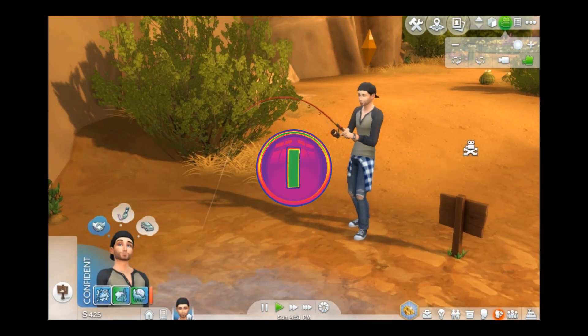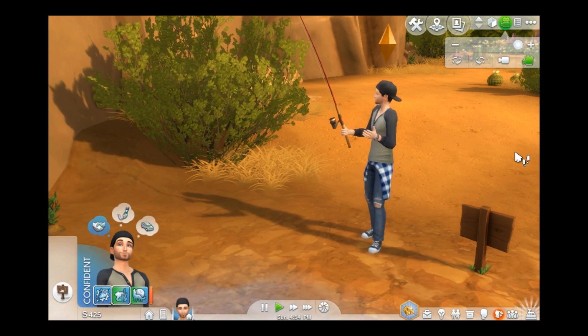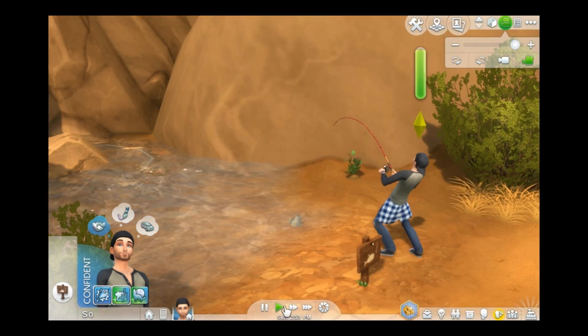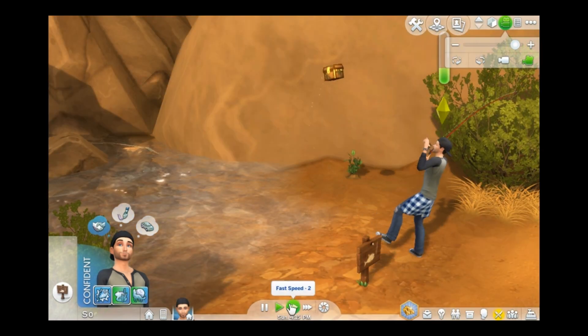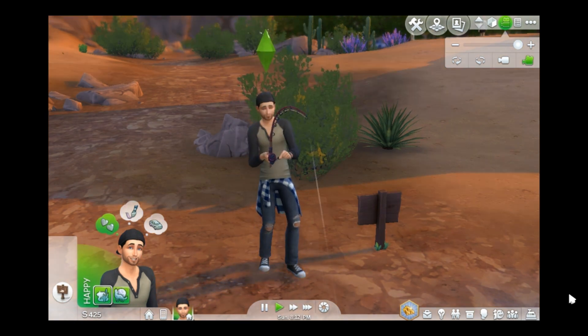Now rumor has it, the best place to fish for a cowberry is at the back of Oasis Spring Park in a little fishing hole that's kind of hidden in the bushes. This is where we started out. It was more of a waiting game for us. We did however catch a fish, a bobblehead, a second bobblehead, but ultimately no cowberries.